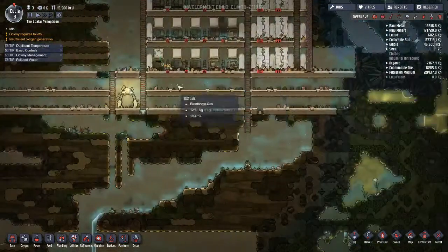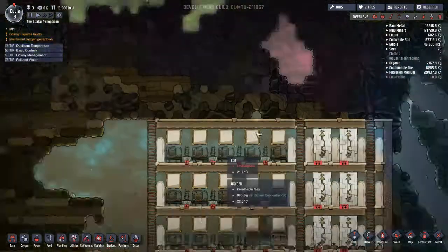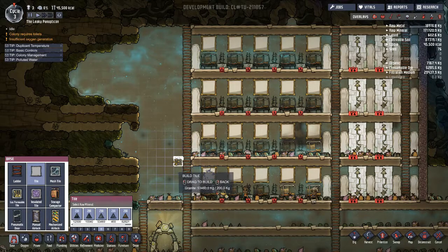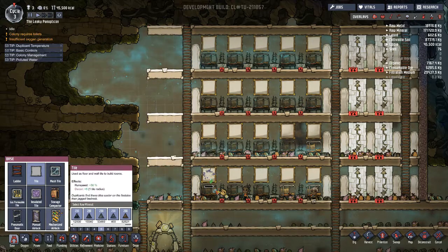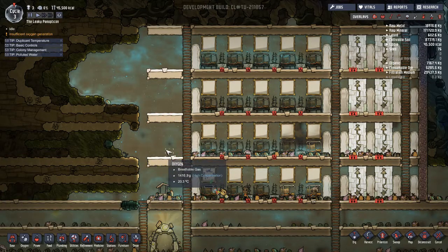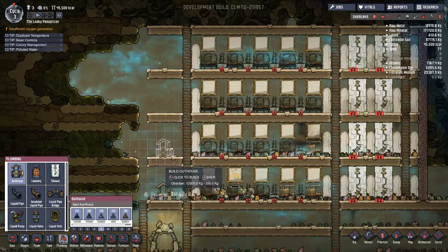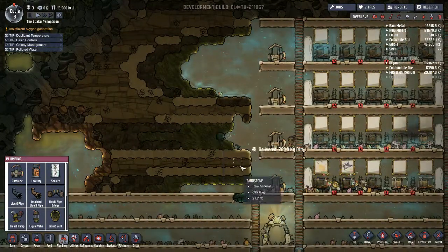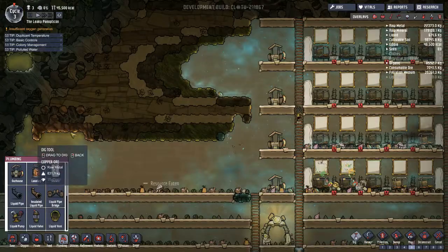Now I think what I'm going to be doing next is doing our oxygen plant up here. But first, I was thinking of just doing bathrooms here — you could have a bathroom on each level. It's perfect because if they get up in the middle of the night to go to the bathroom, we can have the outhouses here. They also go to the bathroom right after they eat, so we'd have our mess tables and kitchen on this side, so the bathrooms are right in the middle.